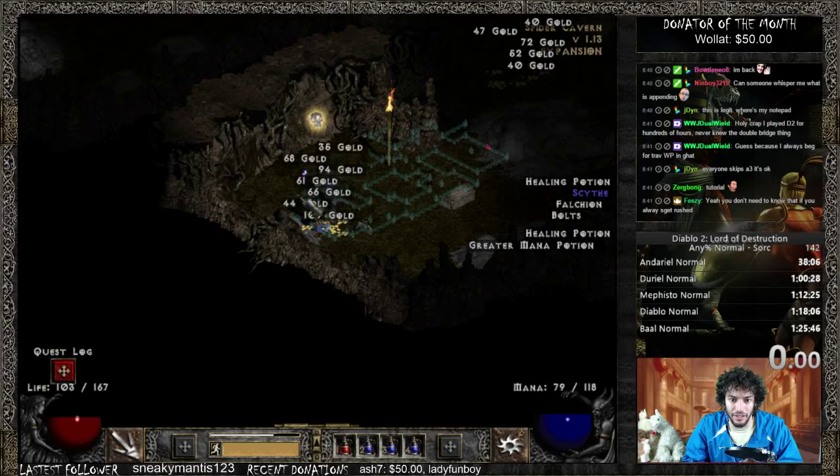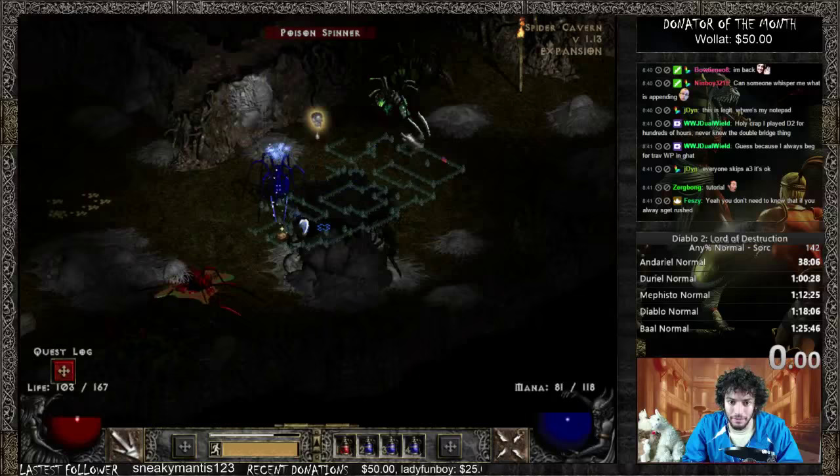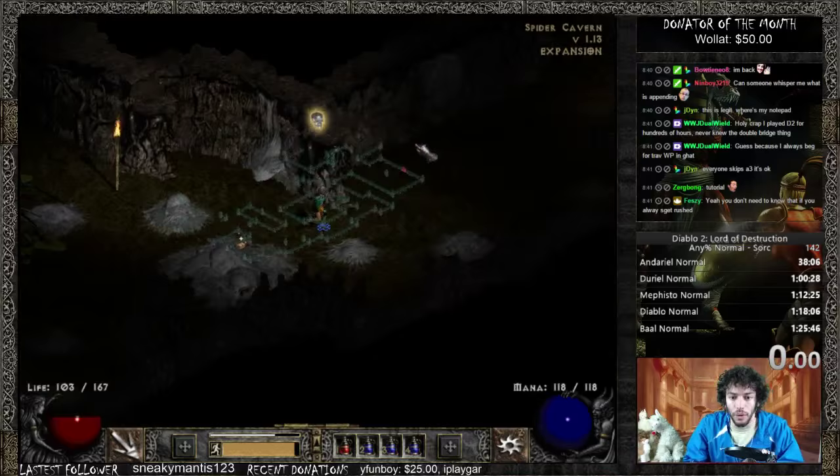One thing to note is sometimes there is a block here and the chest is actually over on that side. Hey, another tier rune - we'll go ahead and pop that in our helmet, so we have two tier runes now. There will be a wall and the chest will be there. You either have to cross right here and then go around to it, or go all the way up, over, down, and then get to it. But that's the worst one you're going to find.